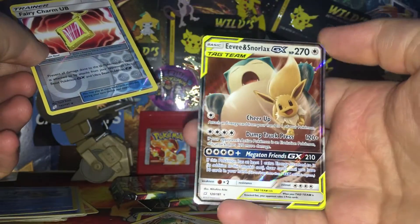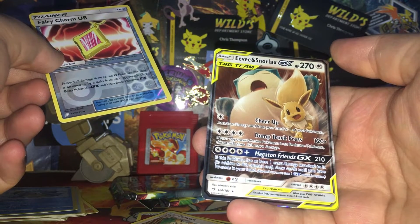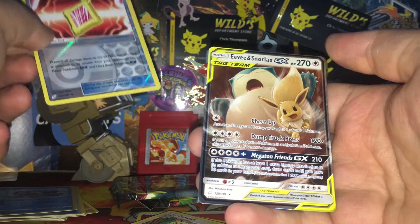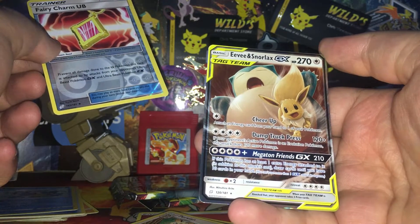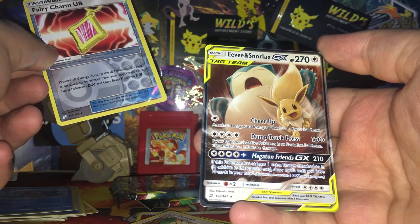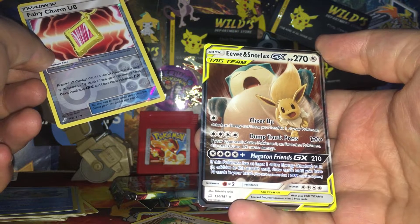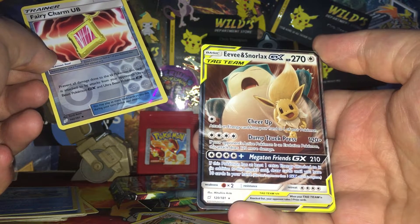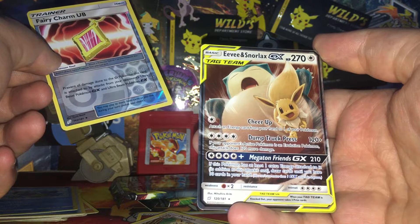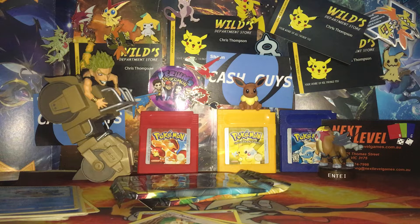Fairy Charm UB, and an Eevee and Snorlax tag team! That is pretty good. It looks like Snorlax is about to burst and the Eevee is running away - it reminds me of the Lion King canyon scene, except Snorlax is about to explode. I'll get a sleeve for that.